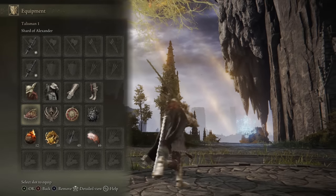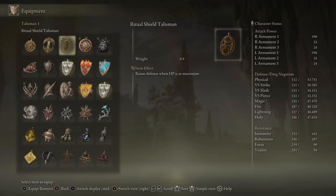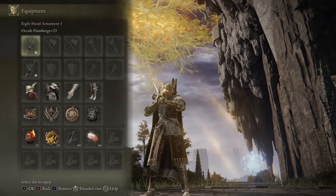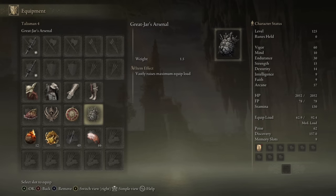As for the choice of talismans, we're going to be running the Shard of Alexander to boost all the different Ashes of War. I'll probably start a lot of the duels with the Ritual Shield Talisman to boost our defense at first until we get hit, then swap to the Shard of Alexander. We have the Claw Talisman to enhance jump attacks, the Crimson Hammer Medallion plus 2 for the HP boost, and the Great Jar's Arsenal for the Equip Load boost.